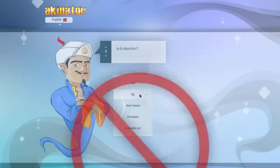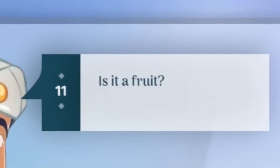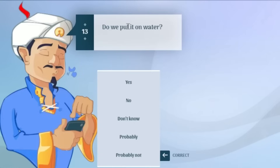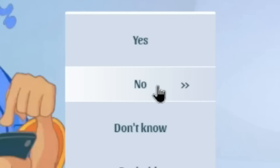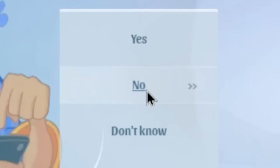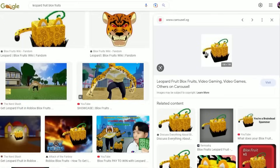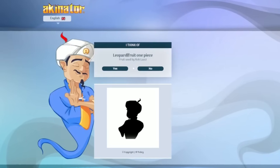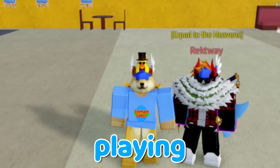For the final Akinator challenge, let's see if he can guess Leopard Fruit. Is it electric — no, not Rumble Fruit. Can you buy it — yes, about 4,000 Robux. Is it in a jar — no. Is it a fruit — yes! Does it have a relation with an animal — yes, a leopard. Is it from the One Piece manga — yes. Is it purple — no, it's orange. Does it make you taller — no, that's Buddha Fruit. Does it have a tail — yes. Related to dragon — no. Is it orange — yes! Akinator correctly guesses Leopard Fruit!